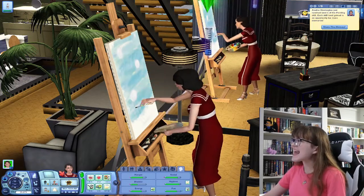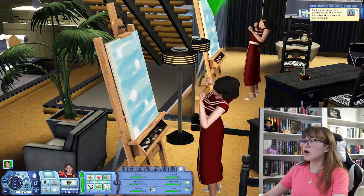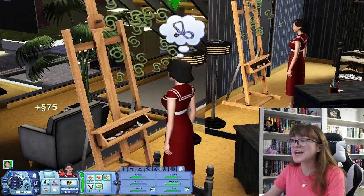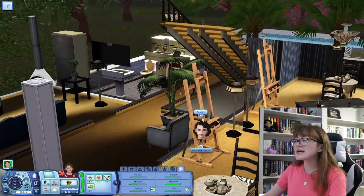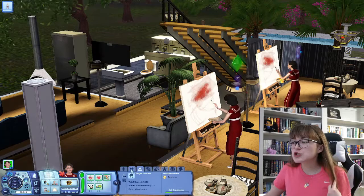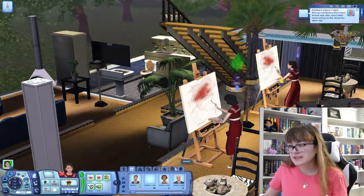Level five! I feel like she's getting this skill so quick. Maybe it's just my computer — they go so fast. Already level five. That's not an ugly picture. I mean, it's not the best, but you certainly have done worse. Let's use the bathroom. I think we're just gonna take Monday to get our painting skill up, make some money. And then maybe Tuesday we can talk to Clifford.